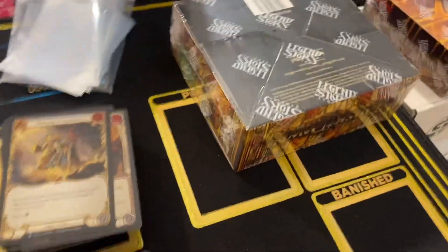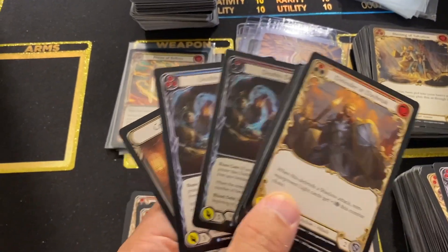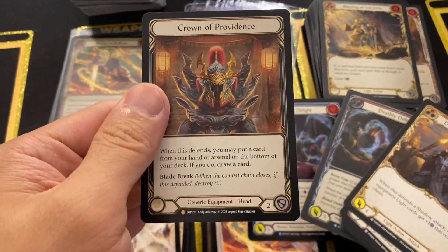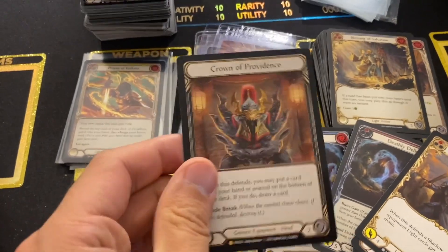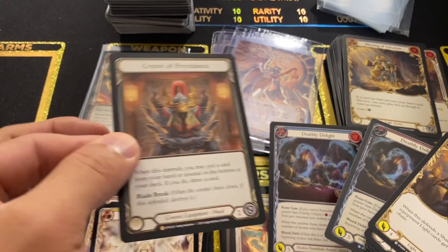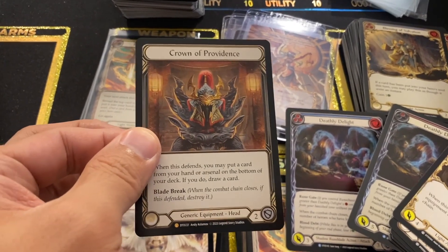Box three, last pack magic — the gift that keeps on giving. A Crown of Providence in the last pack. Legendary non-foil Crown of Providence. Man, that is value. This box alone feels like it could pay for a whole case. My lord, this is beautiful.